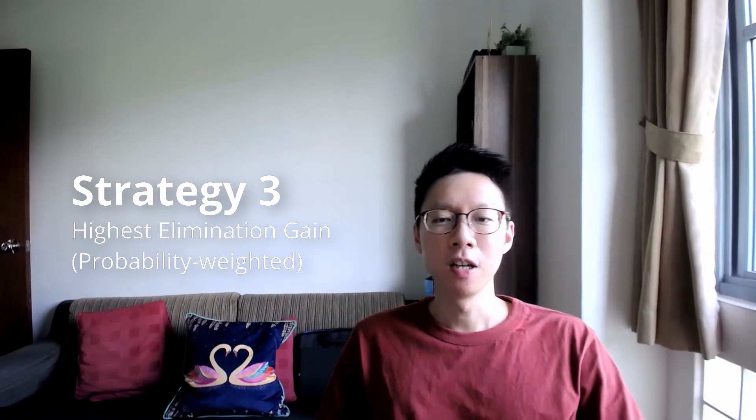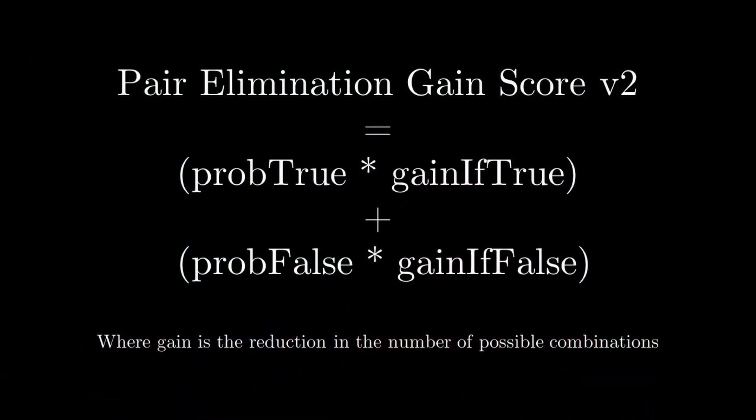Strategy 3 is a mix of Strategies 1 and 2, using both sets of information. We calculate a weighted elimination gain: take the probability of the pair being true multiplied by the number of combinations eliminated if true, then add the probability of the pair being false multiplied by the number of combinations eliminated if false. This gives a weighted elimination gain score. We pick the pair with the highest score. This is where we hit jackpot — the win rate for Strategy 3 is an extremely high 97%.